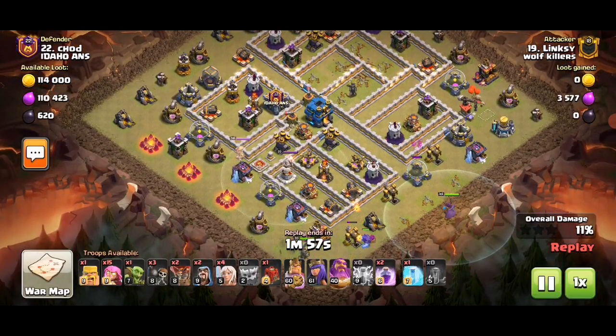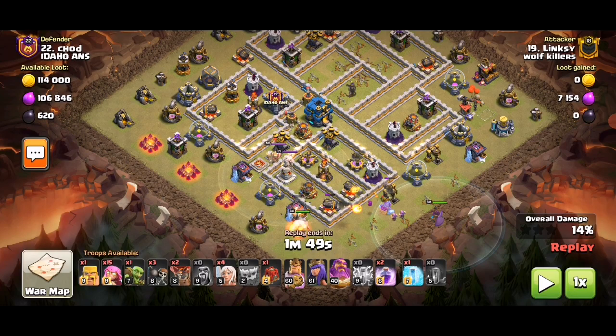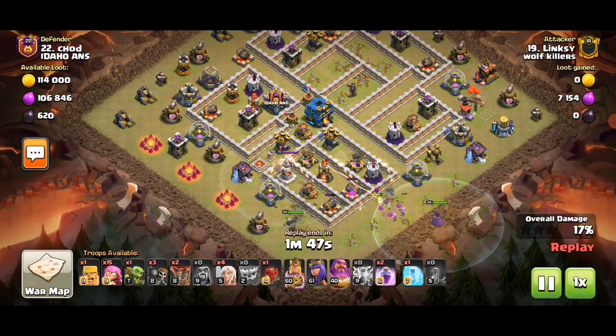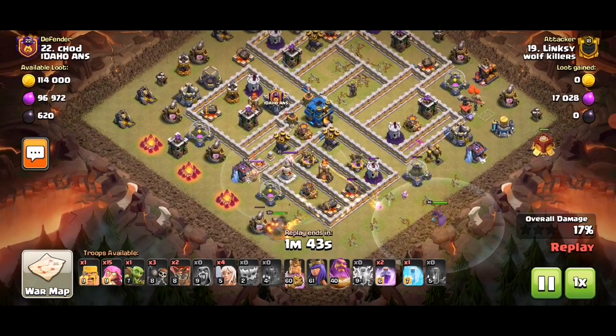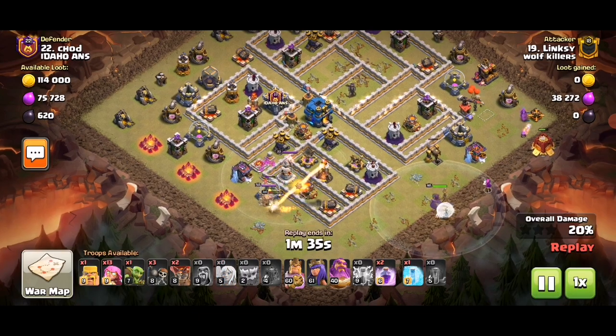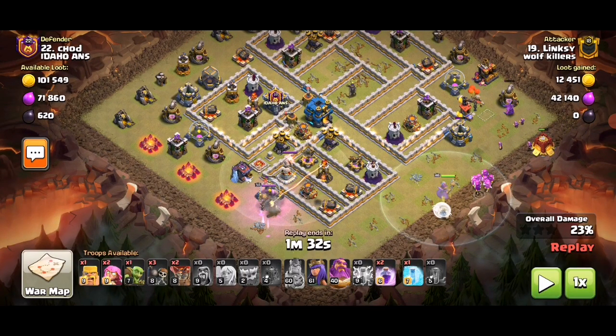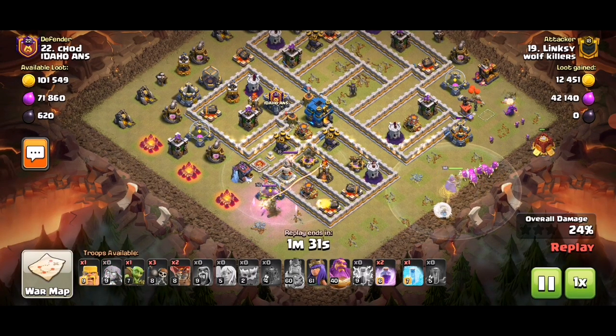We're hitting what looks like a TH12. With the Yetis and the two wizards, the Warden will hit whatever they hit because there's over 20 space. But since the Yetis got taken out, the Warden will start walking.